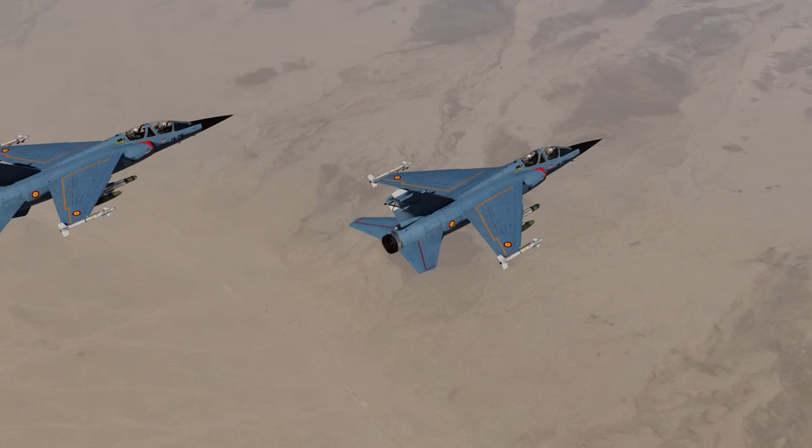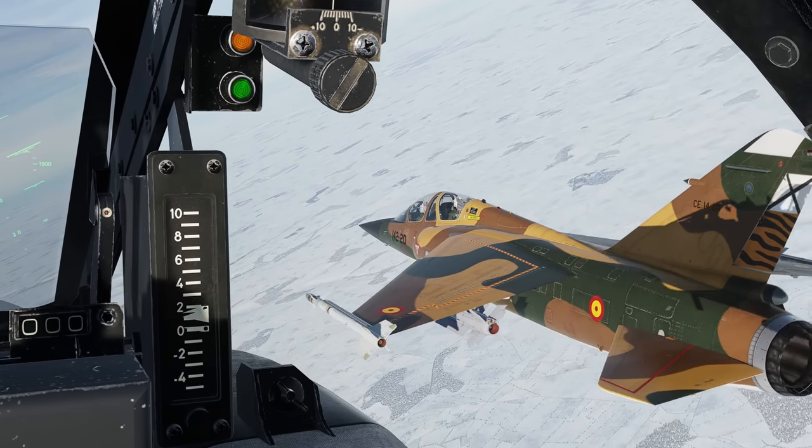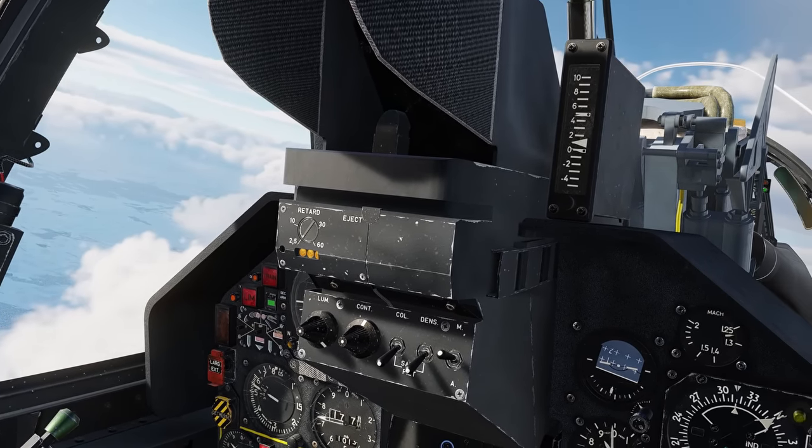Aerges has added the two-seat F1 BE version to DCS 2.9. This adds a great training capability to the F1, with an exquisite rear cockpit and new features like the heads-up sight repeater. Enjoy!